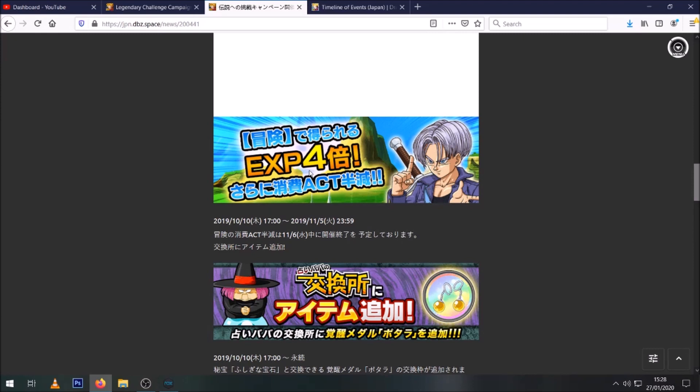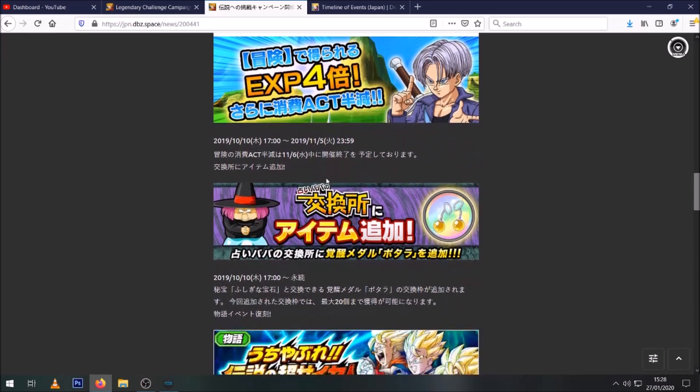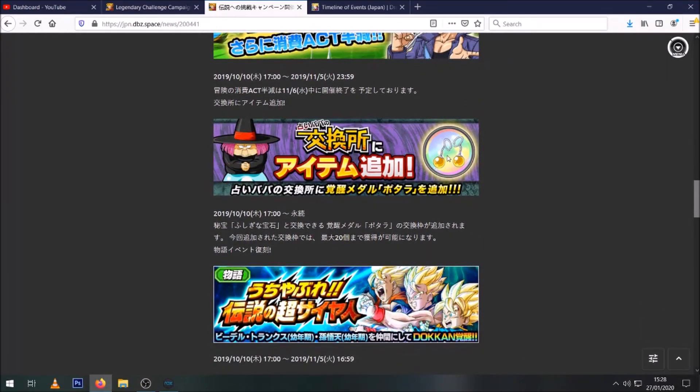With potentially four times XP on top, even me at rank 670 will probably be able to rank up quite a bit during this event if they give us the four times XP as well. They also add some Potara medals to the barbershop which you can buy with green gems, for people who can't complete some of the specific missions — just to make it easier.